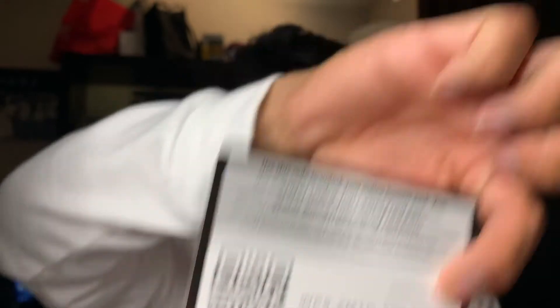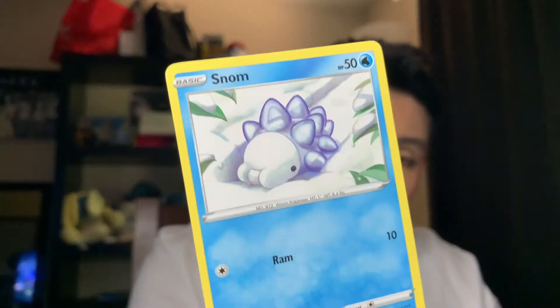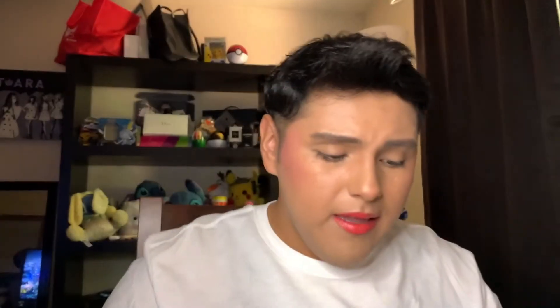Let's go ahead and open it up. Here's a code. A Club Ball. The Gastly — I think I needed that for my collection. A Rookidee. A Sizzlepede. A Snom. And an Energy Retrieval holographic card — it's cute. We have a Corviknight — oh, it's about time I got this one, yay! A Metal Energy. A Heatmor. And a Gisel. And an Ordinary Trainer card. So that's exciting.